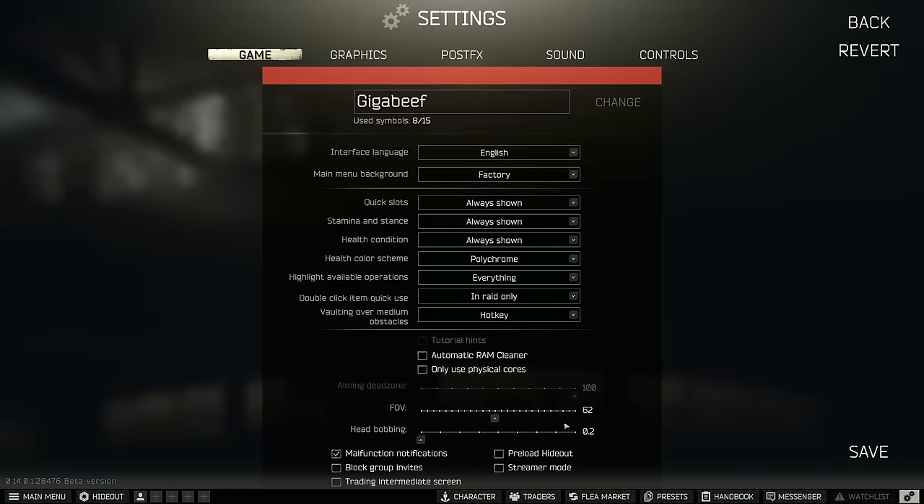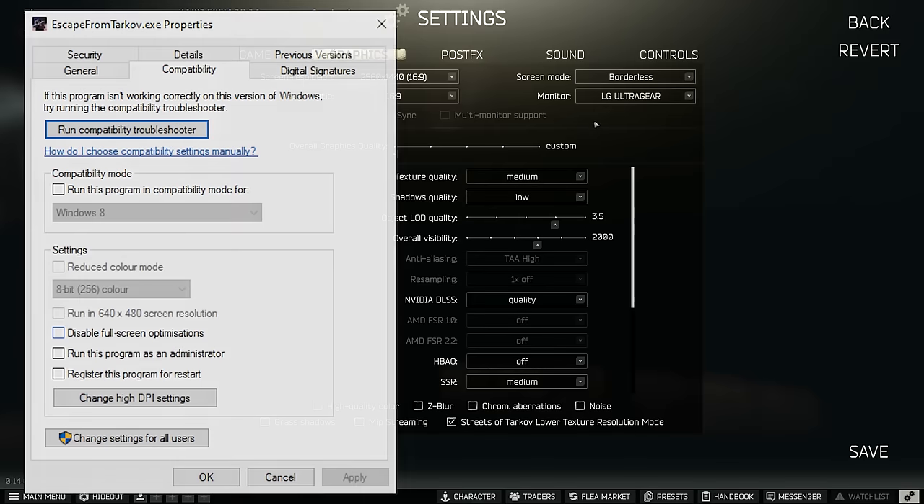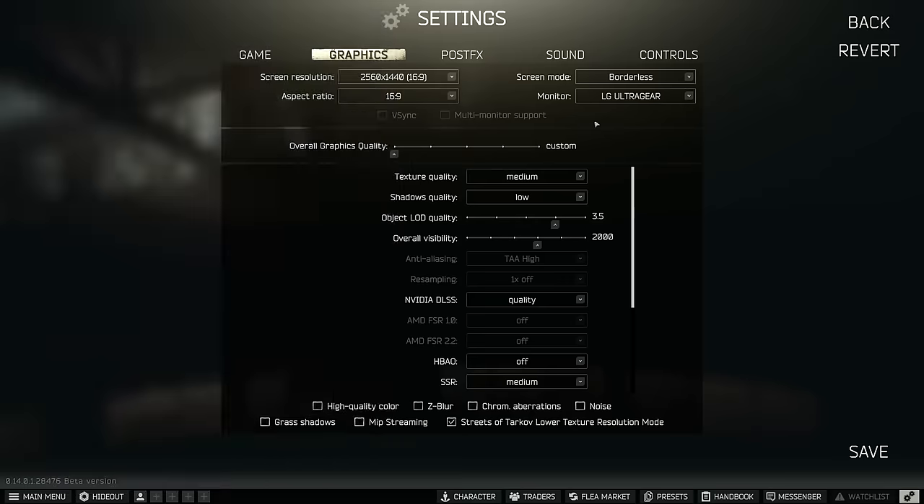Now we're going to jump into graphics. We have our screen resolution - some settings do matter whether you're on 1440p or 1080p. I used to run at 1080p and certain settings like DLSS never really did anything for me, but now at 1440p they do, and you will see a step up in GPU utilisation. When I made this guide last time I was having issues with borderless taking up extra GPU usage, but since then it seems to have been fixed and now I just use borderless instead of full screen. You can also check or uncheck use full screen optimisations in Windows - again defer to Clementine's channel for more detail.